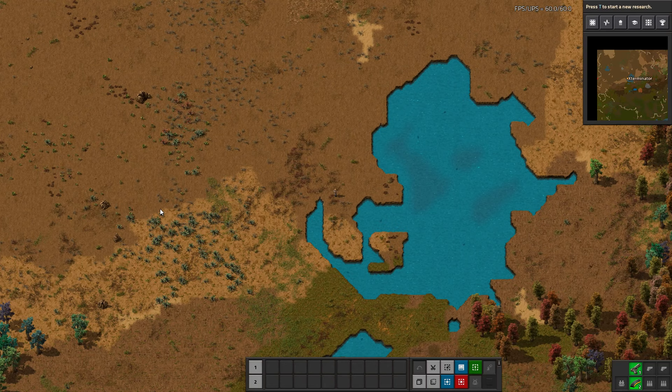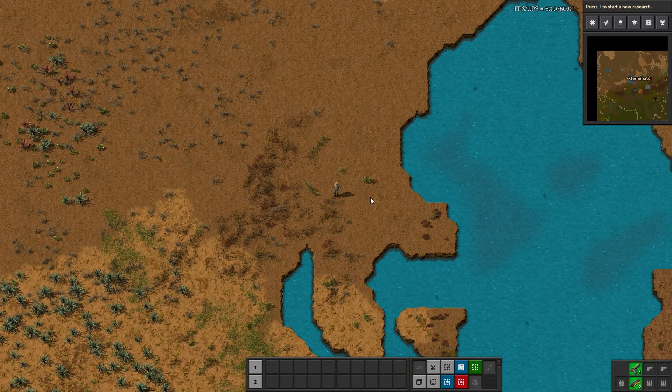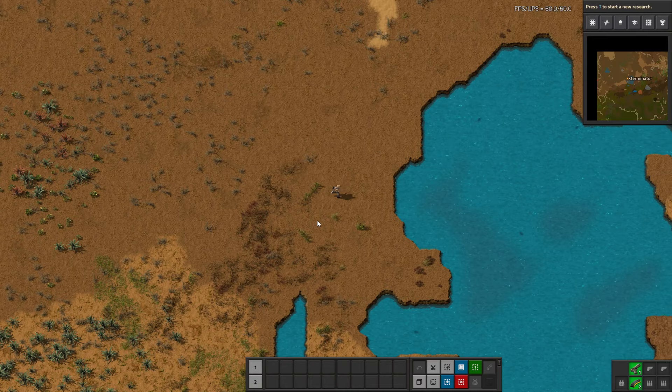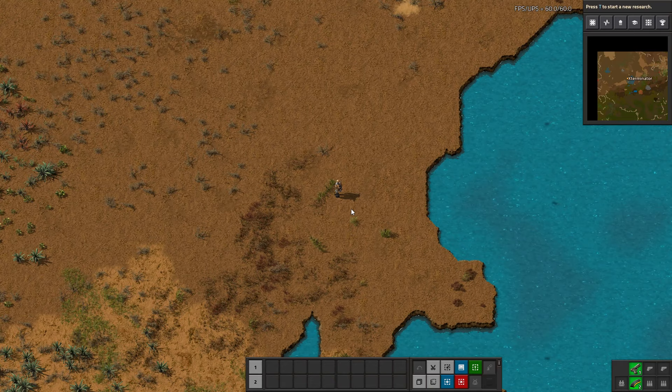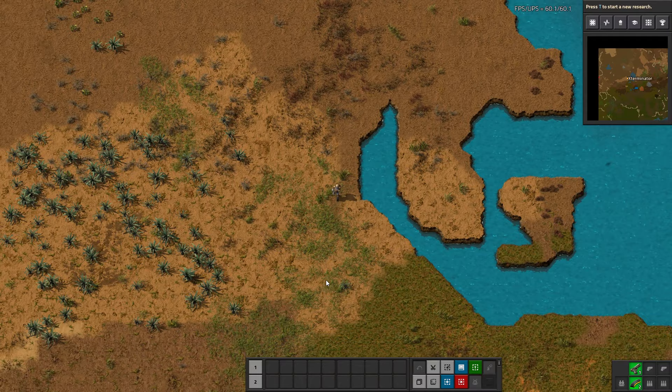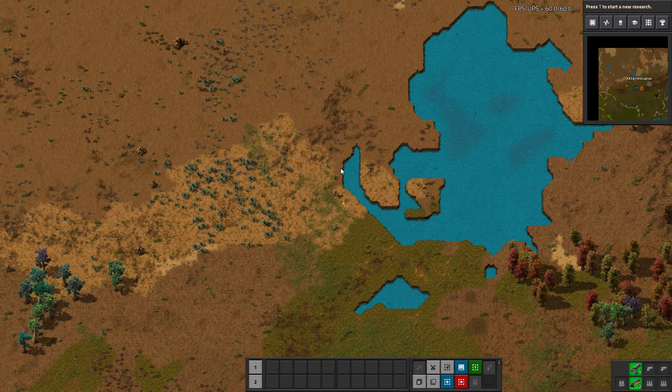Hey there and welcome to episode 2 of my guide for new players tutorial series for Factorio. I'm Exterminator, and thank you for joining me today. We're going to be covering early game initial steam power setups. In this game you start off in what we call the burner stage, which basically refers to only having burner mining drills and furnaces and no power at all — they just run on coal and such.